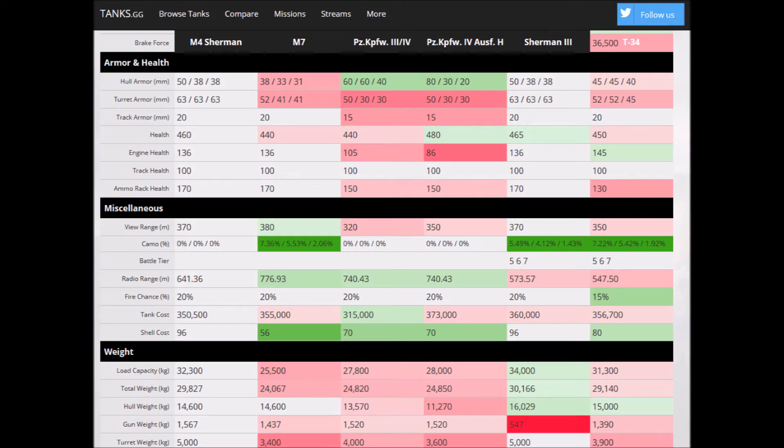Hull armor is pretty much worse than almost everything else except the T-34, but the T-34 has super sloped front hull armor that makes up for it being only 45mm. The M4 does have pretty good turret armor though - best in class - and if you go back to that stock turret and you're willing to give up view range, you can boost that even more. 460 hit points isn't bad, but it falls short of the German tank, the Panzer IV-H, and even the Sherman III, the British one, has slightly more.